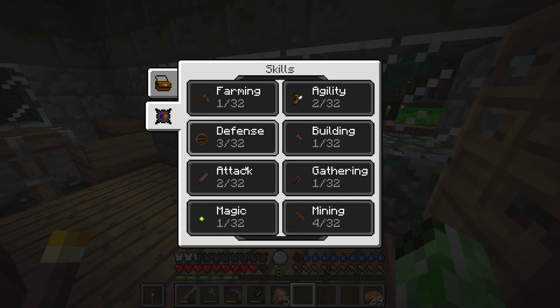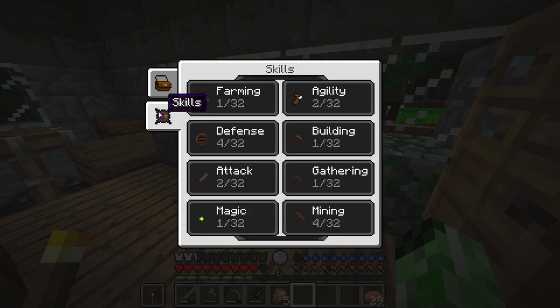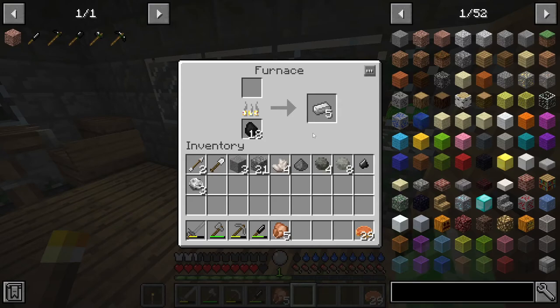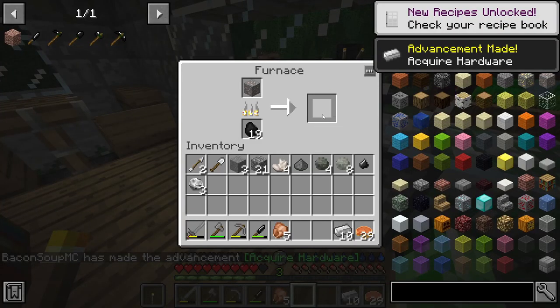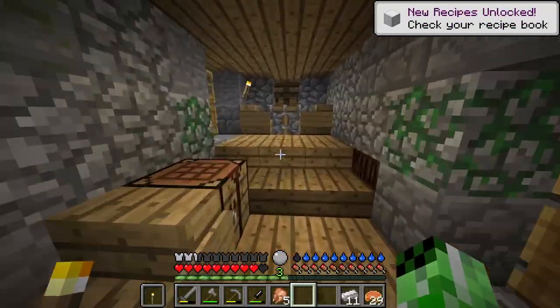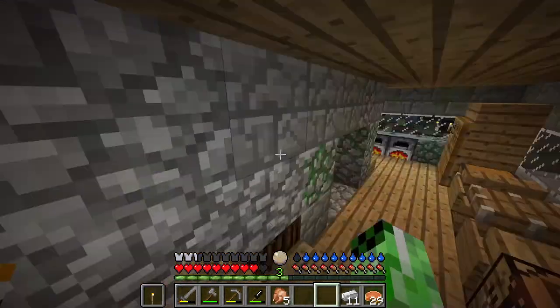I think I'm going to put my next points into defense, because if I get level 4 defense I can wear chain armor, which I have a full set of. Then I should be able to level up attack a few more times, because I'm going to need more skills in attack to actually use iron tools. I got 11 iron in total. I'm going to make a bucket, an iron pickaxe, and some sort of weapon. The bucket is for water so I can have a permanent water source to drink out of whenever I need to.